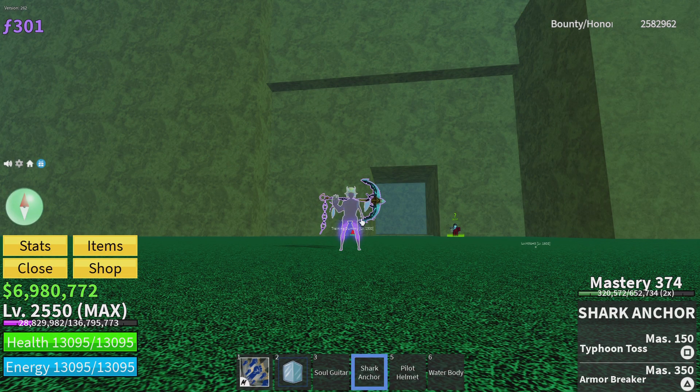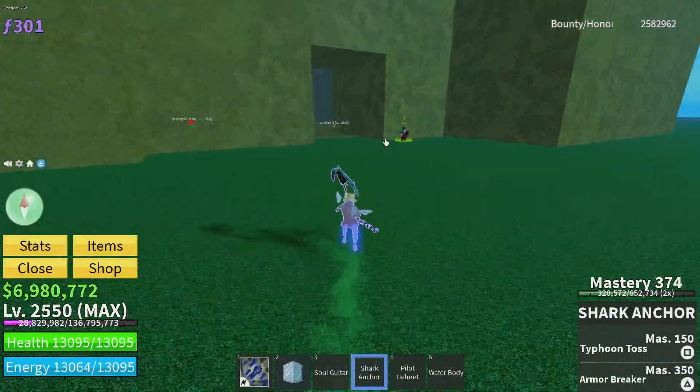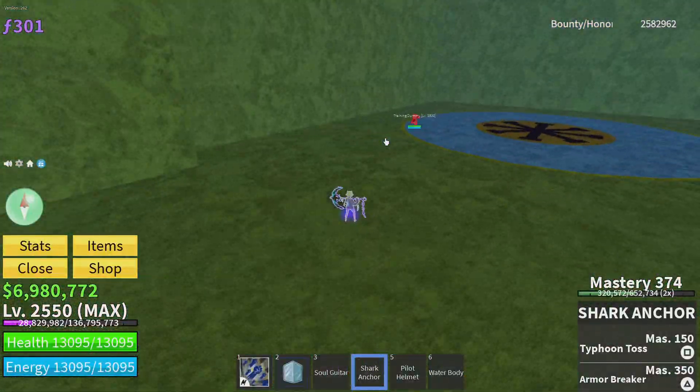Sometimes my combo doesn't work, and that's when it's on real enemies — they're moving around, they're dashing around. So here are five quick ways you could do my combo.